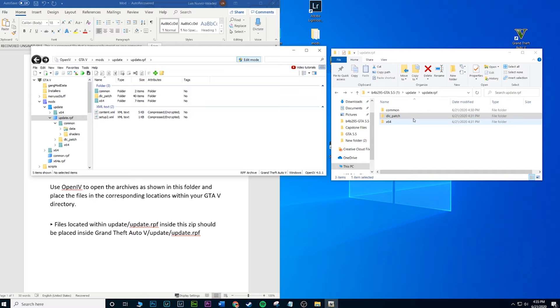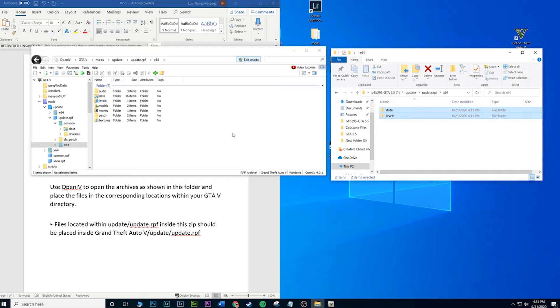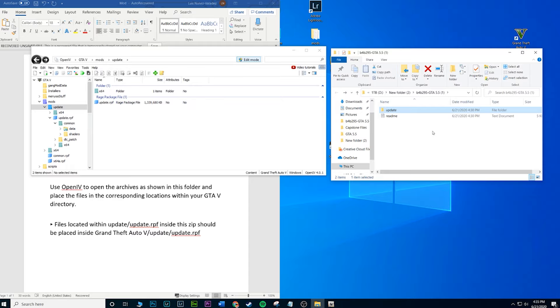Common and dlc patch are done — that's two done. We've got one more folder: x64. Go inside the x64 in the modded file. There are two folders here — go in and you should see those two folders in your game's OpenIV as well. Just drag and drop and that should be it. I didn't try just dragging the entire update folder from the root because I wasn't sure if it would mess up other files, but if it works for you that way, it saves a couple steps.